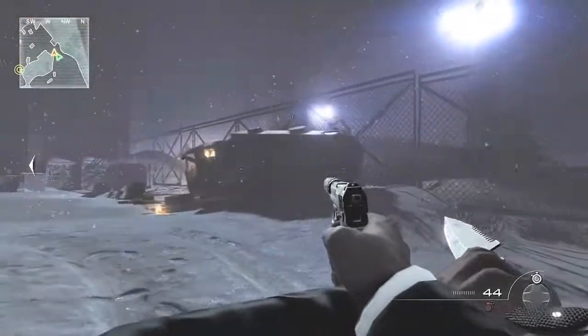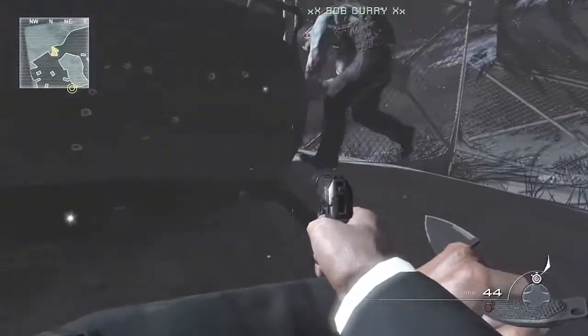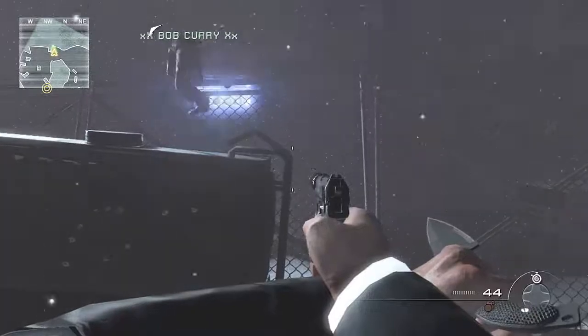Yo, what is going on guys, RSP Glitchers HD here, showing you a pretty awesome new Modern Warfare 3 glitch on the Spec Ops mission Hostage Taker. This is how to get out of the map in co-op.